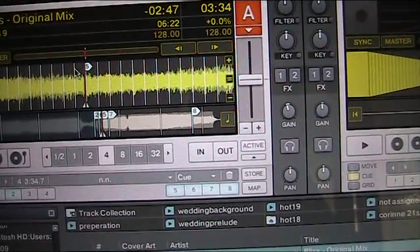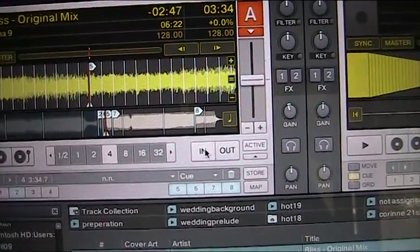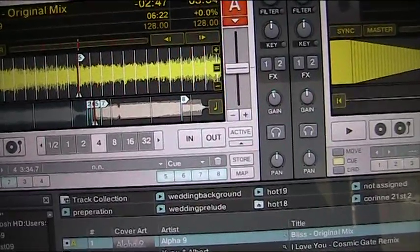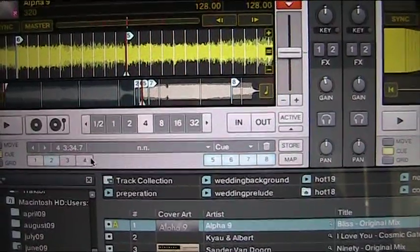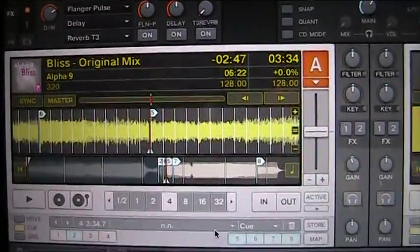Pretty simple. The old way, you used to have to click that and then store it, and then it would appear in numerical order down here. But now, like I say, you can hit any number you want and it will store it there. Practice and enjoy.